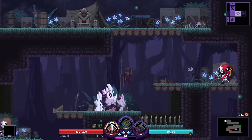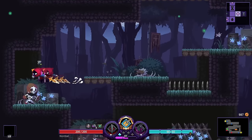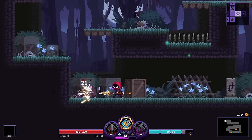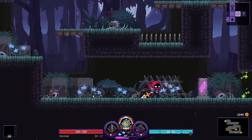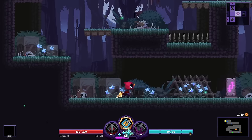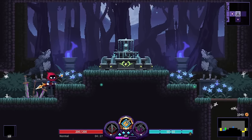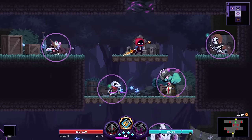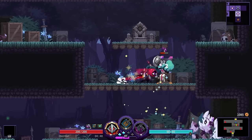It's not a big deal though, doesn't ruin the flavor. The movement feels pretty standard — there's a jump button, a dash button that gives you iframes so you dodge attacks entirely, and a double jump. If you've played Dead Cells it'll probably feel quite similar. I don't remember Skul: The Hero Slayer well enough to compare — it's been years since I played it, though I liked it quite a bit.